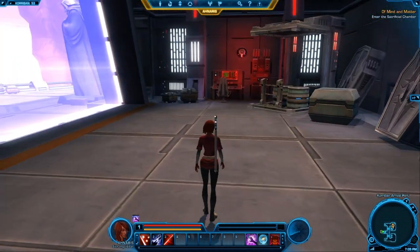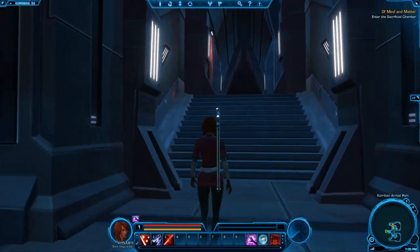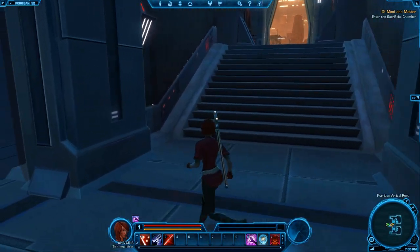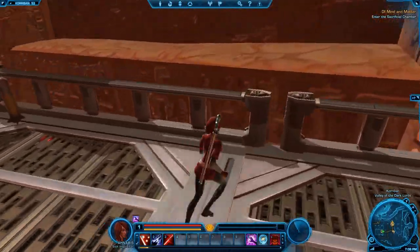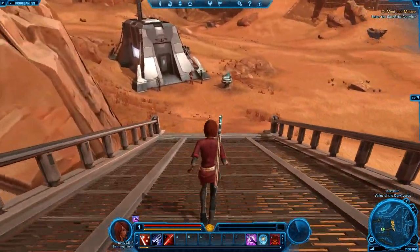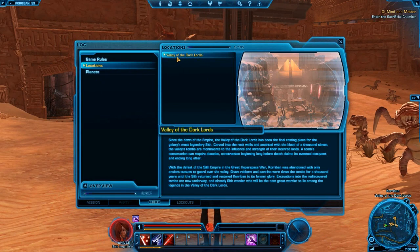We've completed the first quest and gained a new one. This is an instance area or portal of sorts — you saw how we just passed through it and we're now in a public area. Basically this means while you're in there, you are the only person experiencing that story. It's a good way of making sure things flow naturally, and it doesn't really get in the way like phasing in WoW where you'd have 50 people in the same area but in different phases unable to interact. This really just limits instancing to specific portions like dialogue or group quests. We also now have a codex entry and a new location: Valley of the Dark Lords.